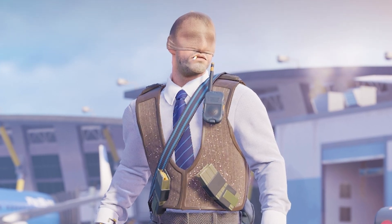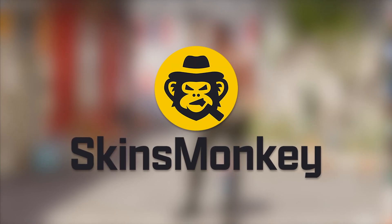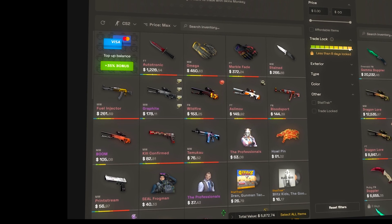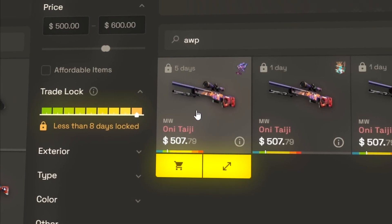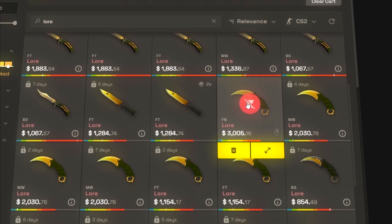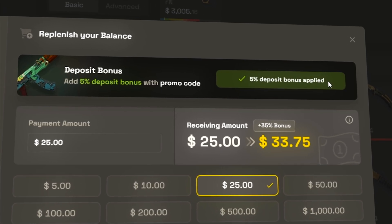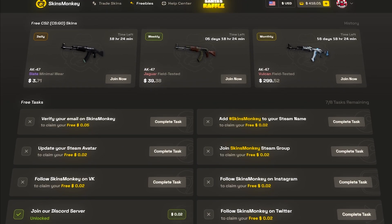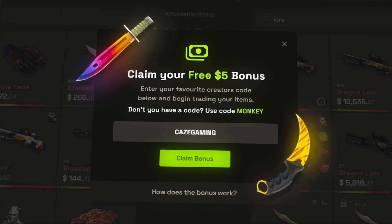Before I continue on with the rest of the video, let me give a quick shout out to today's video sponsor, SkinsMonkey. SkinsMonkey is hands down one of the best bot trading sites you can use with Counter-Strike skins. Say you want to upgrade some of your current skins to get something better — this would be the perfect site to do that with. You can also straight up buy skins too, and with their 35% deposit bonus plus my code, it gives anyone quite a nice balance to work with. There's even free giveaways you can enter and rewards for completing simple tasks on the site. Get started with a free $5 using my link in the description below.